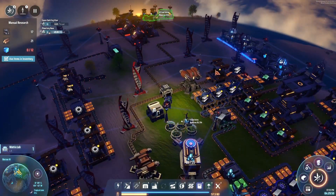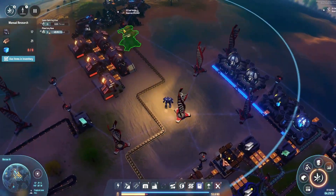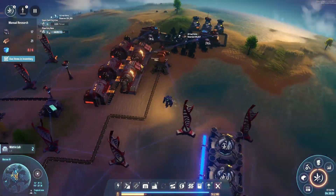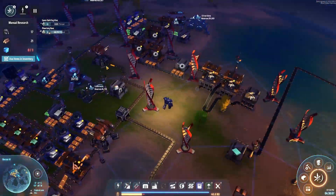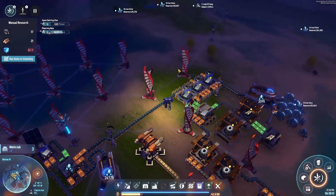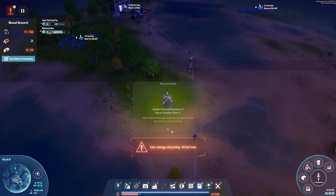What did we actually need for the red cubes? We needed the stuff that these guys are making, and we needed the hydrogen, and the hydrogen was coming out of the oil — yes, that's what we were looking at. Now this base is becoming a hot mess, and I'm kind of okay with that because what I want to do is replicate dedicated setups.